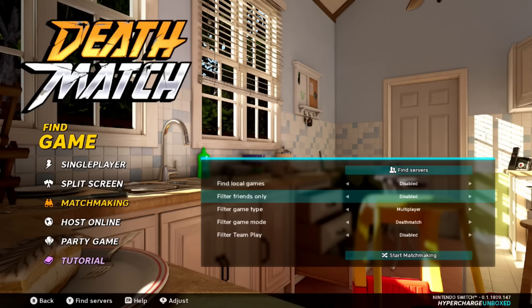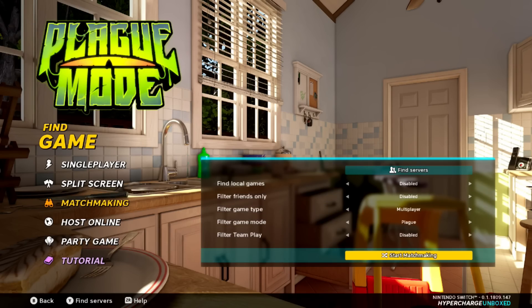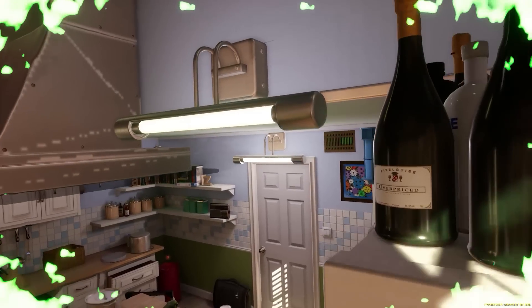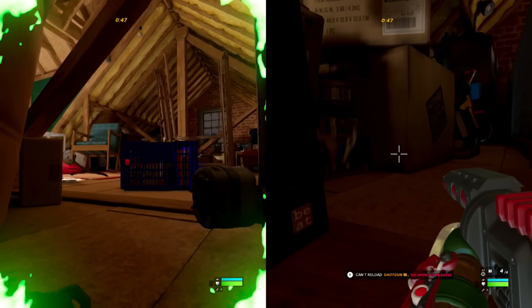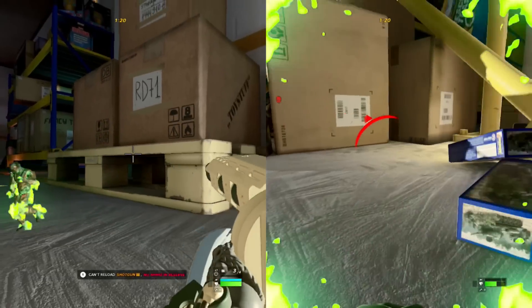To access the game online, choose matchmaking and switch to Plague on the game mode option. Or if you're wanting to play locally, go to split screen and again choose Plague Mode. You can play with up to eight players online or four players locally in split screen. The split screen footage you're seeing is me actually playing with my wife, and despite the fact she didn't even know how to use the controls — she was looking at the floor for half of it — she somehow managed to beat me a good couple of times.